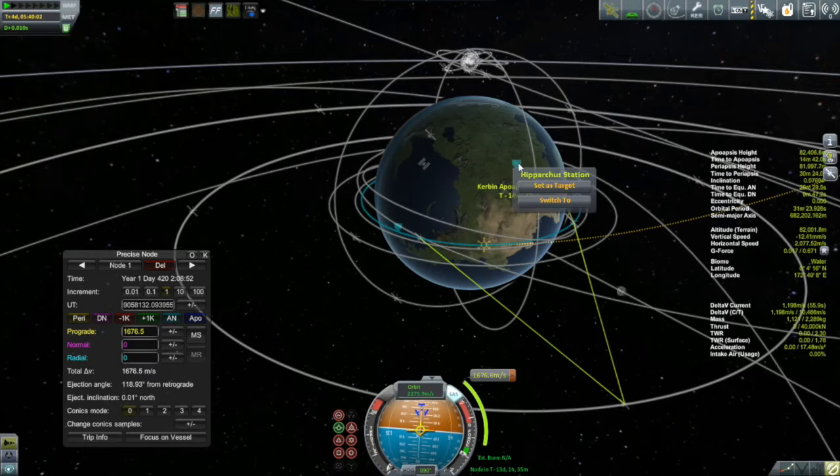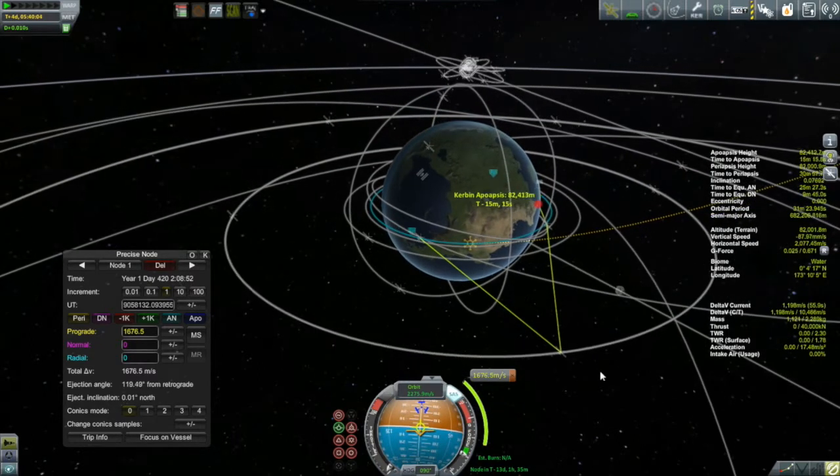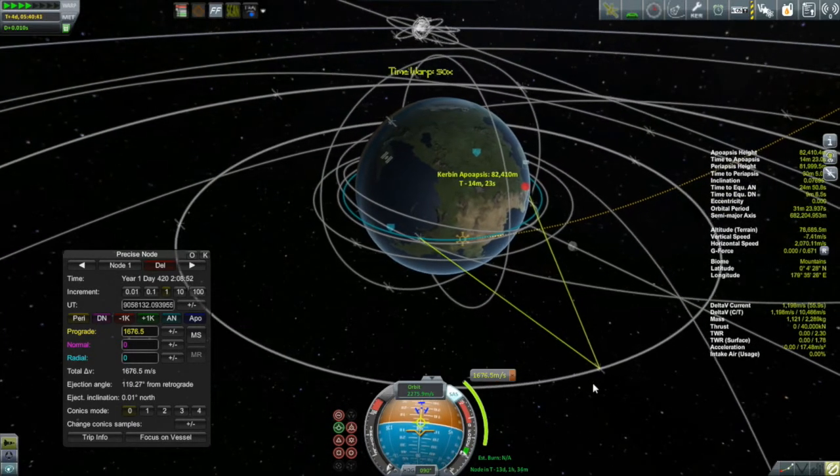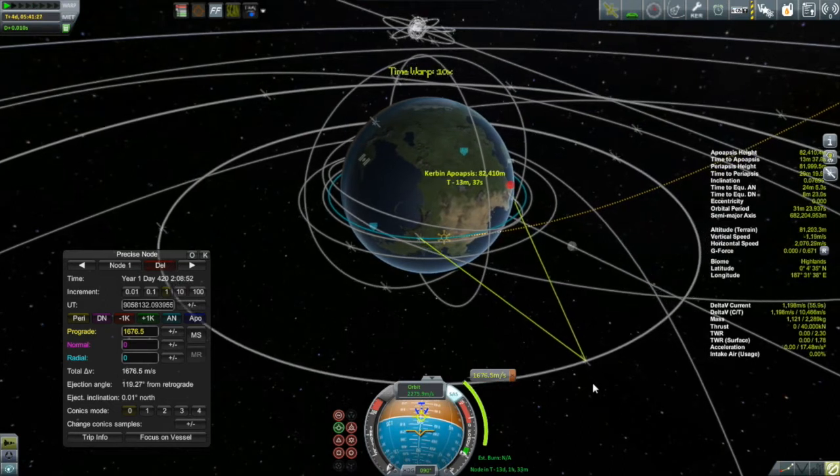The further away you get from periapsis in your burn, the less efficient your burn becomes. It would be perfect if you could just burn it all right away, right off the bat. But unfortunately that's not going to work.